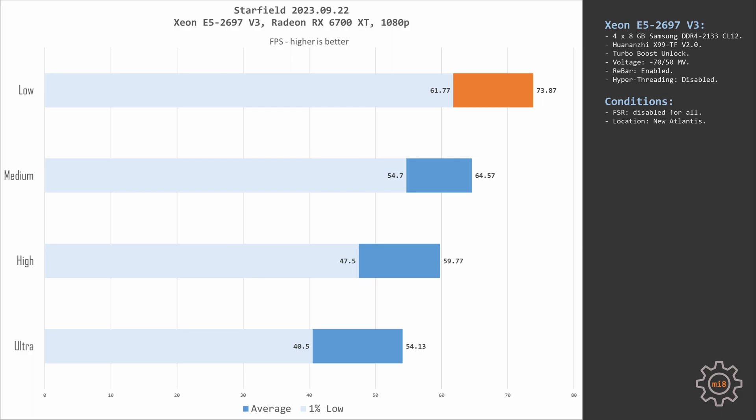Using the low preset at 1080p we have 61-73 FPS, but honestly at the low preset the game looks really bad. At medium graphical preset we have 54-64 FPS. At high graphical preset the FPS drops further to 47-59 FPS, and at the maximum ultra preset we have only 40-54 FPS.